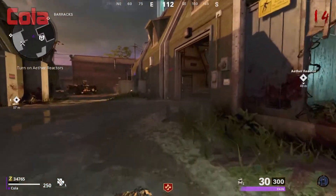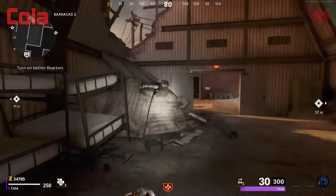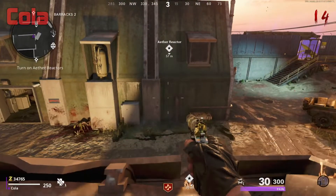For this glitch the only thing you need to do is make your way to the barracks. Once you're here you want to go up to the ramp in the corner and jump on top of this ledge.